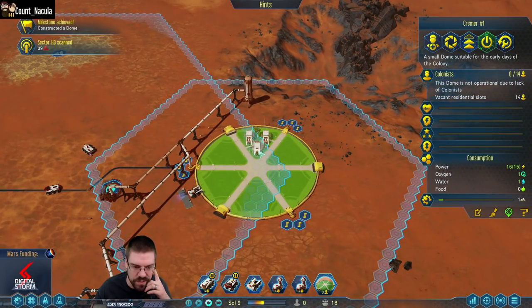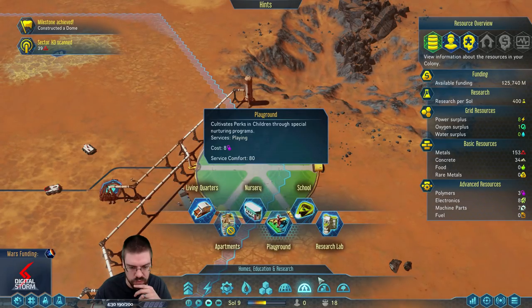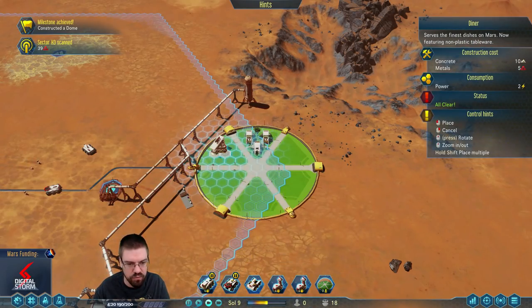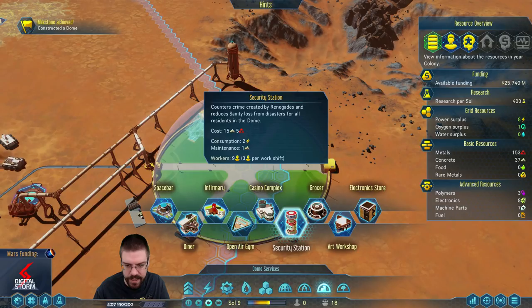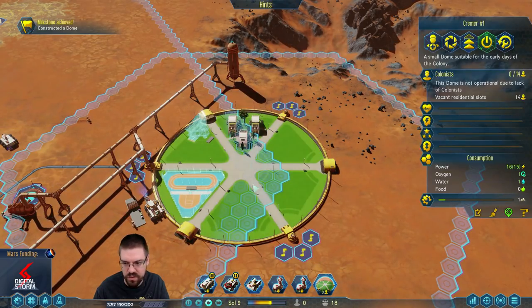We have 14 vacant residential slots — great. Need to start thinking early about what we're going to put in here though. A space bar — relaxation, drinking and social. We need a diner, I feel like we need a diner. The gym seemed to work out well and it has exercise — let's put the gym back in. It also didn't take a huge amount to build.